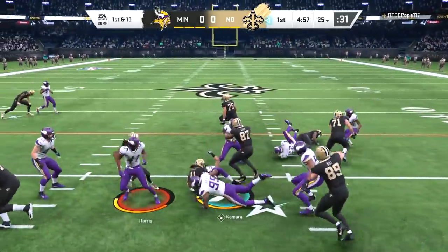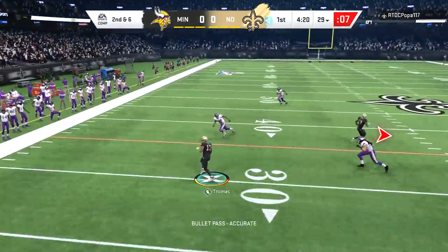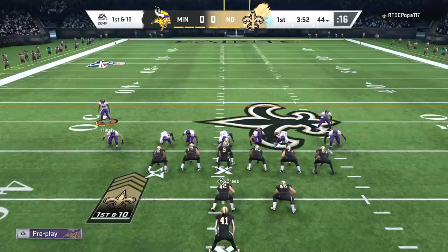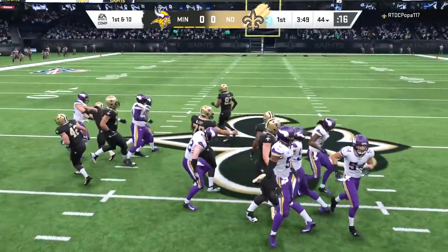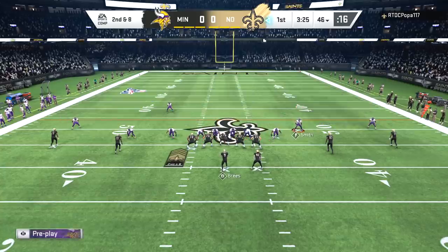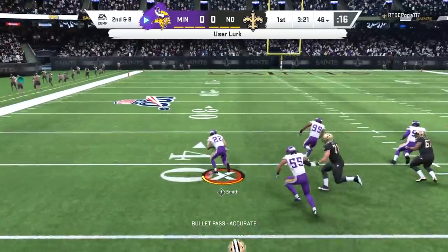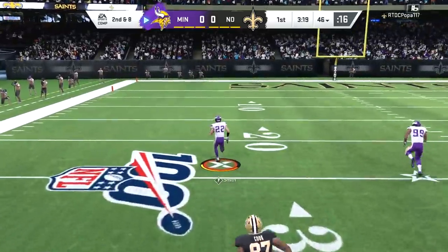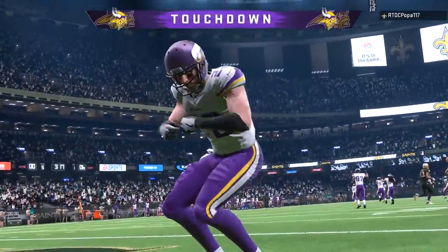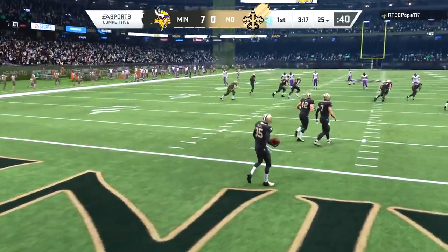If you're a Minnesota Vikings fan and you do not like this video, it's pretty much criminal — I really worked for you guys. Here is Brees with a heavy run formation, but there is Harrison like a heat-seeking missile just taking Kamara out on the play. Even though we get all these big hits it does nothing for reinforcement, but this interception will put Harrison Smith in the zone. My opponent put his hands in the cookie jar — we jumped the flat route and Harrison Smith has reinforcement going!